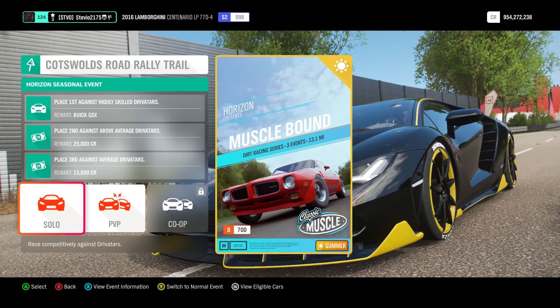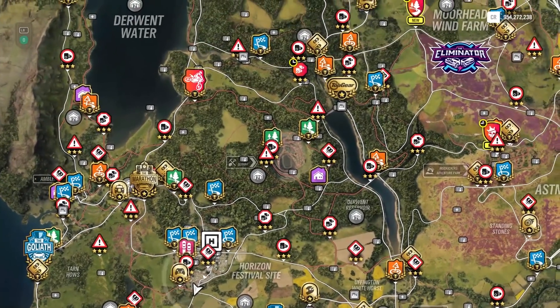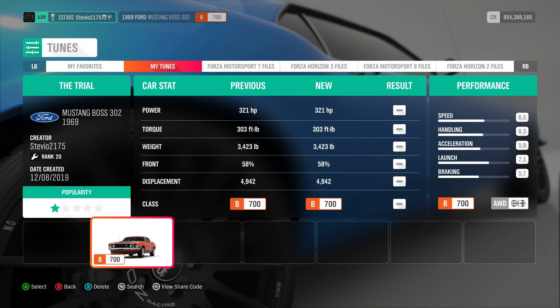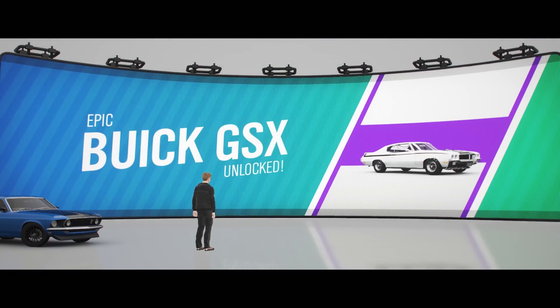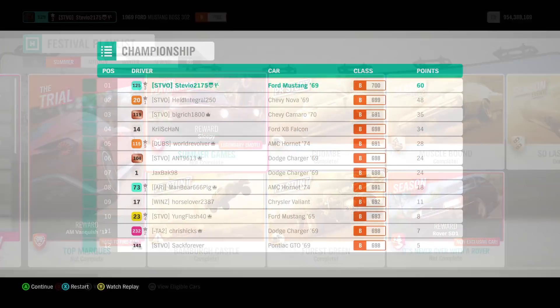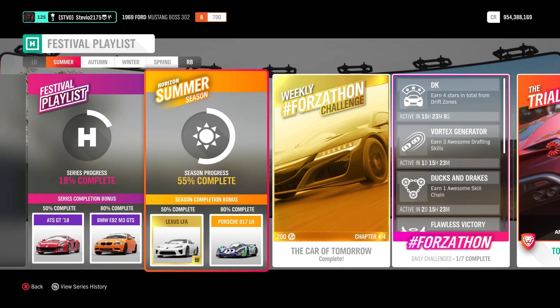The next championship I chose to do was the Muscle Bounce — another 7%. The restrictions are B-Class Classic Muscle. I went with my 1969 Mustang; my tune is shared, though you don't unlock this car unless you get to level 10 for Drift Club. It's about 1.5 million at the auction house, so if you don't have it, pick any other Classic Muscle car and just all-wheel drive swap them. Have rewind on, highly skilled difficulty — it should be a breeze. Win the championship and you'll also unlock the Buick GSX.